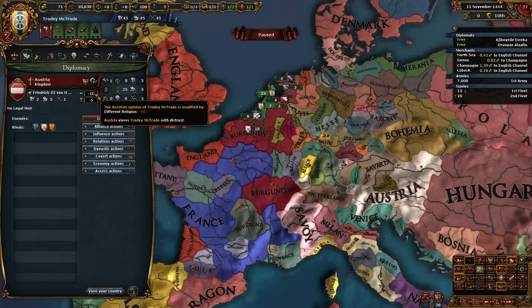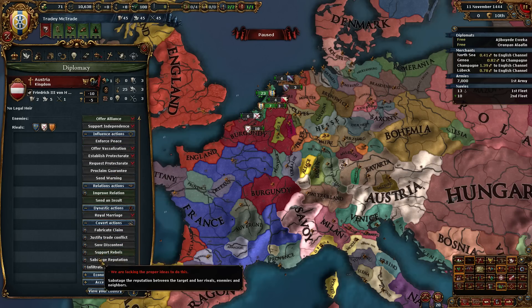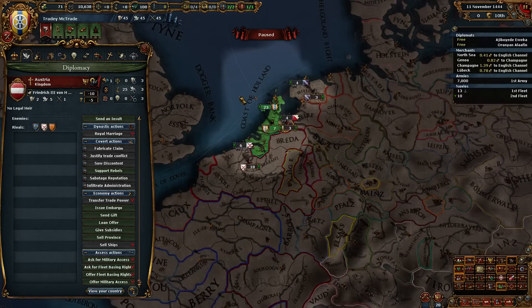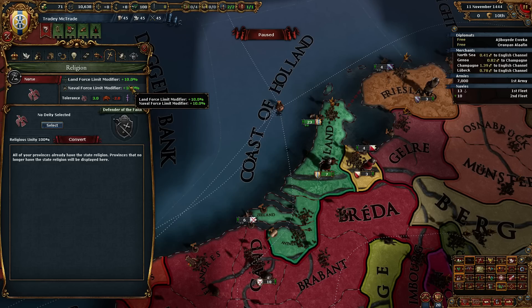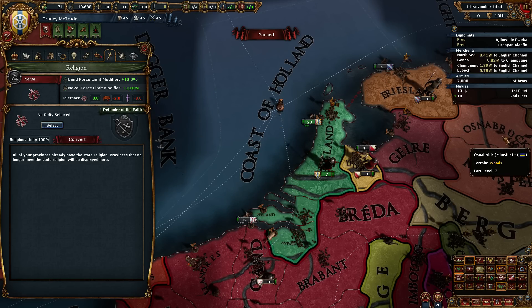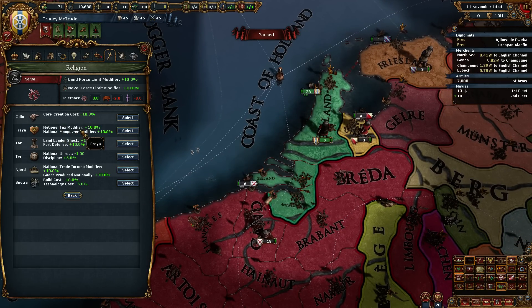I wonder what that does to the Emperor. Emperor, only minus 10 - not that bad, not that unhappy with us. So we need to pick a deity. That's one of the advantages - we get naval force limit modifier plus 10%, land force limit modifier plus 10%. We're pretty tolerant, not as tolerant as the Christians are of their own religion. But it's fine. We'll select a deity - we have six to choose from.